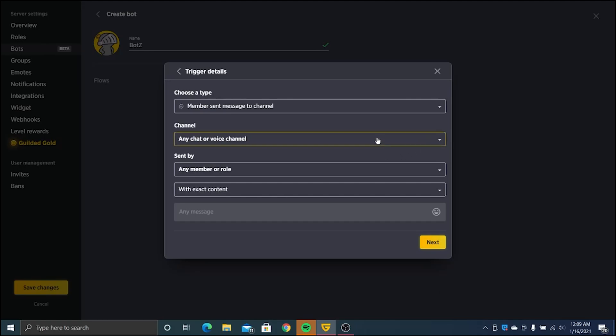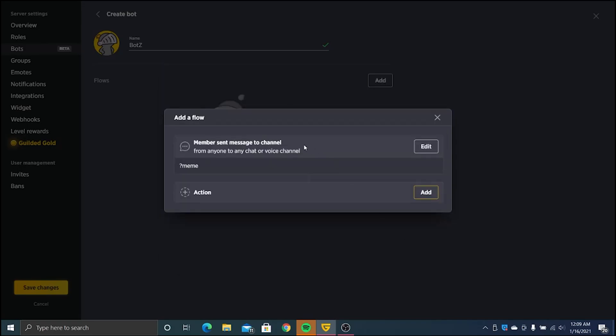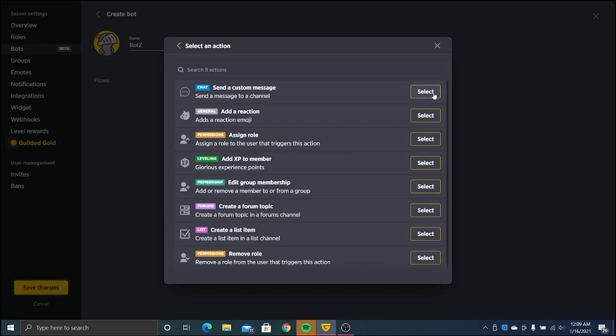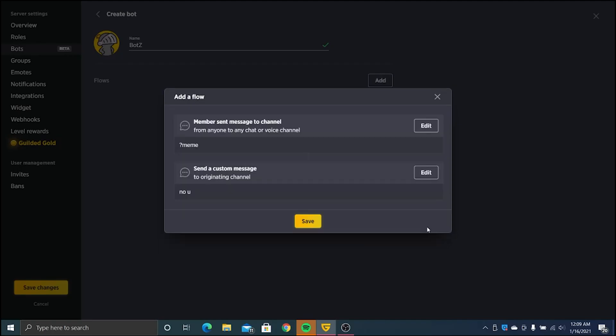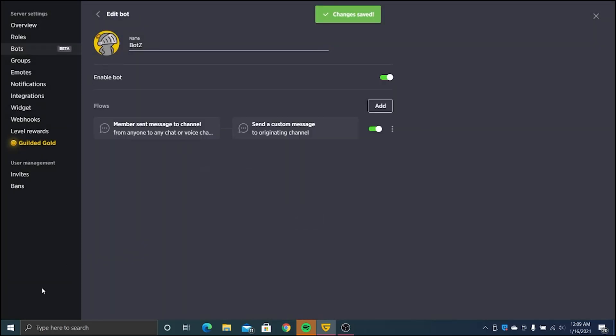We're going to have it trigger when a member sends a message to the channel with the exact content — question mark meme — and it will respond with 'no U'. Next, save. Save those changes.